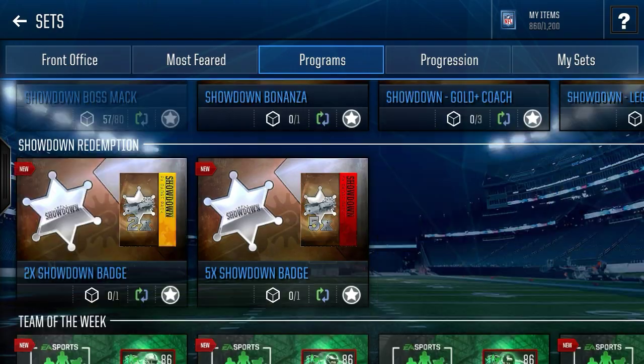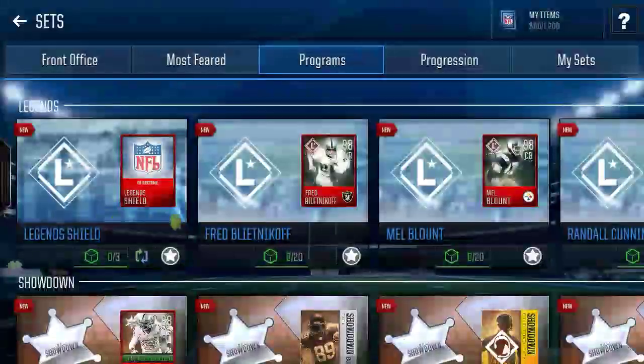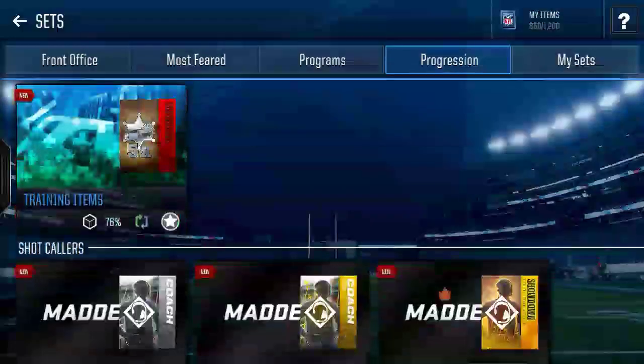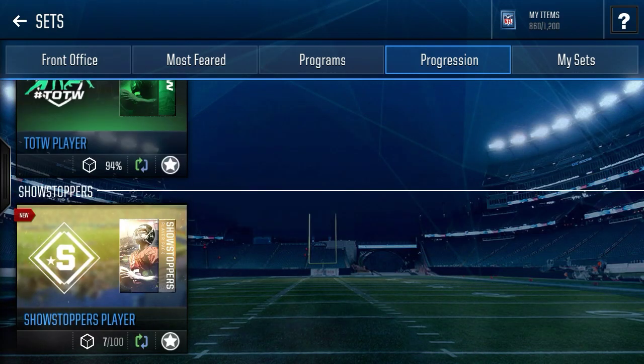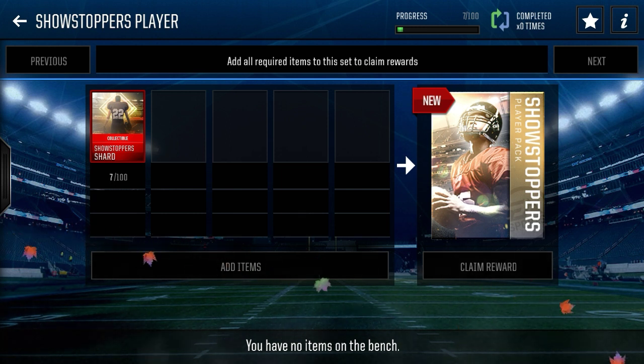The next one is a Showstopper Shard. This is almost worthless. But if you're trying to grind out Showstoppers, it's decent, except the problem is you need so many collectibles to actually get a player. I only have 7 — I kind of stopped doing the events. Maybe by the end of the season you can end up getting 100, but it's just so many collectibles, it's almost unrealistic.